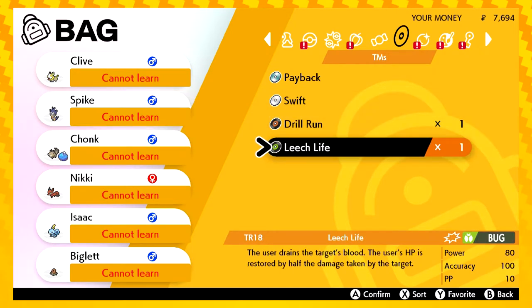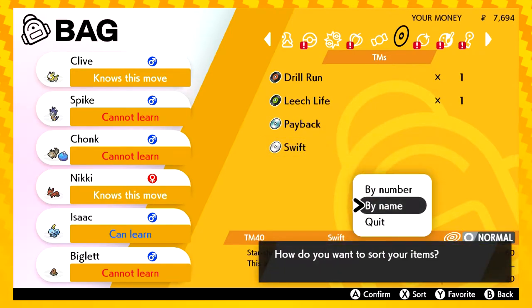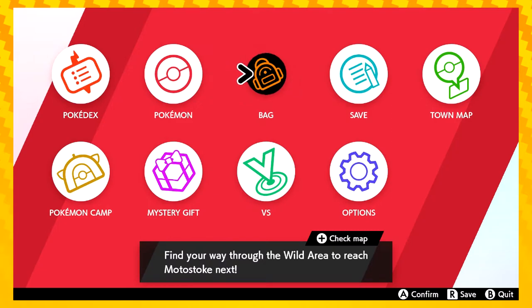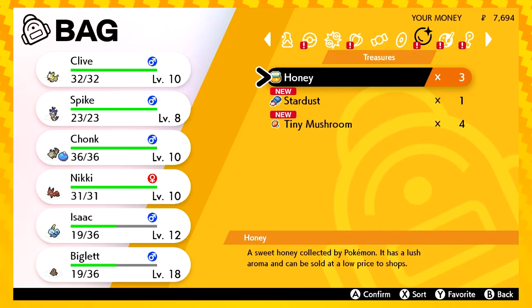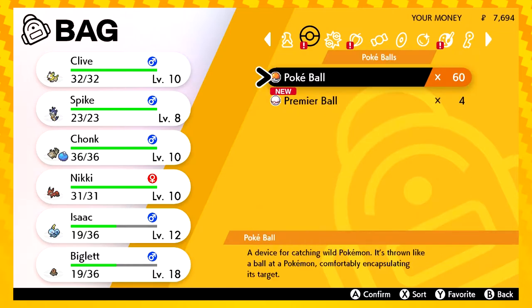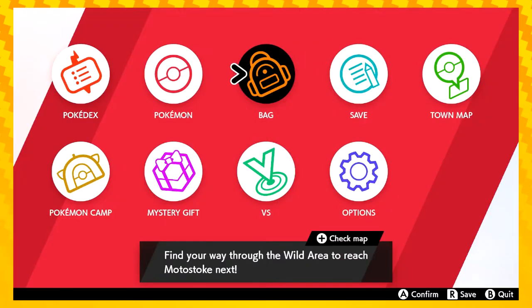Okay, that's interesting. Let's look at our other items too, because we've got loads of new stuff. Honey — oh we just sell those. Key items: camping gear, Pokémon Box Link, Premier Ball. Berries. Yeah, all right, cool. So if we look at the Pokédex — we should try and catch those, because the game got excited when we caught Caterpie.